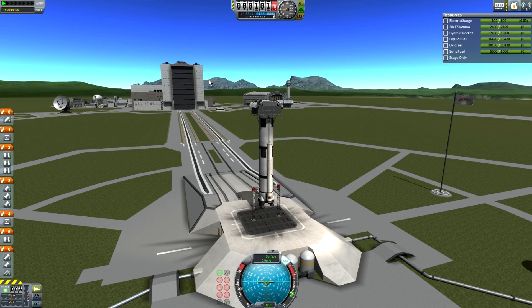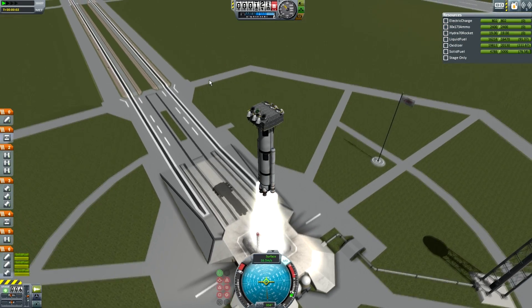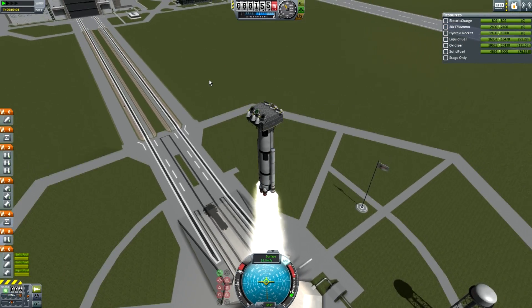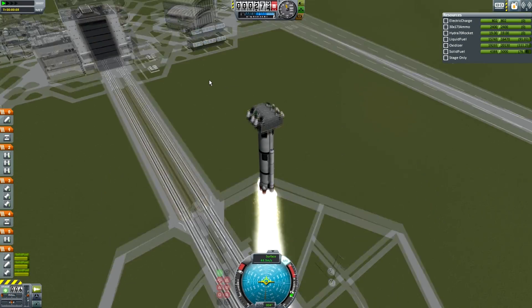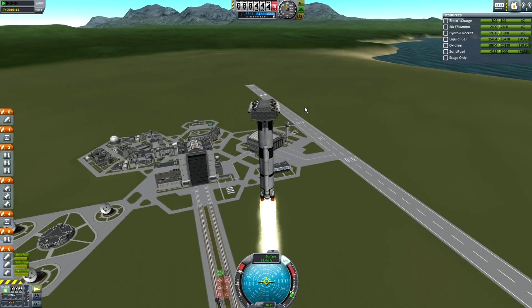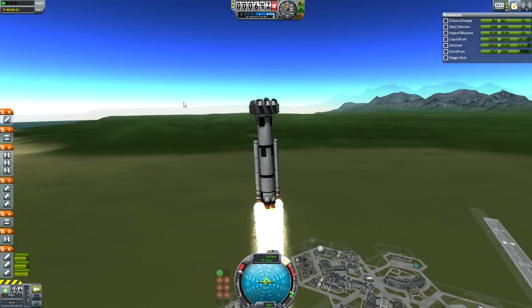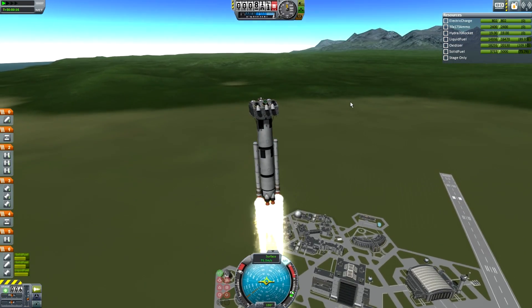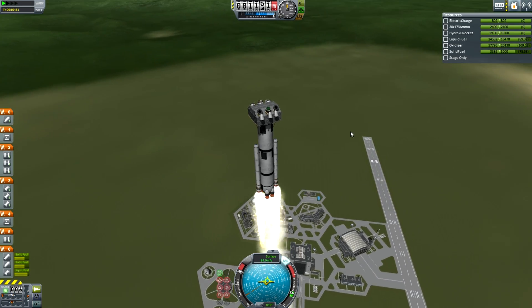I'm just gonna launch to space so I can talk while launching, although flying and talking aren't my strong suit in unison. This will be in the description with the rocket so you can take it to orbit. It's a very simple rocket, kind of like a Space Launch System setup, and it just goes to orbit quite easily.